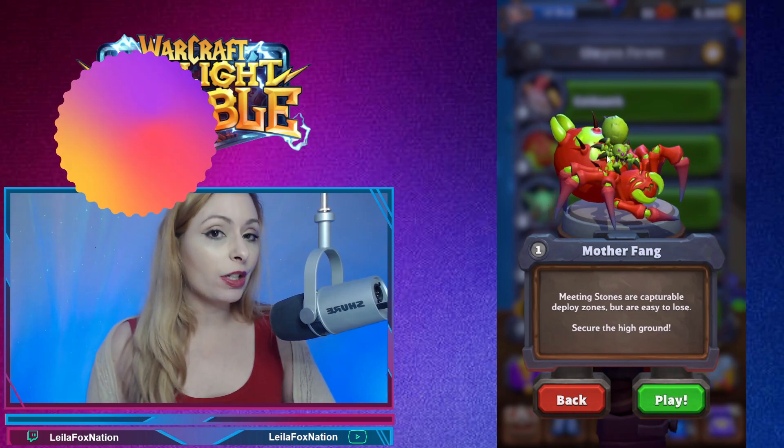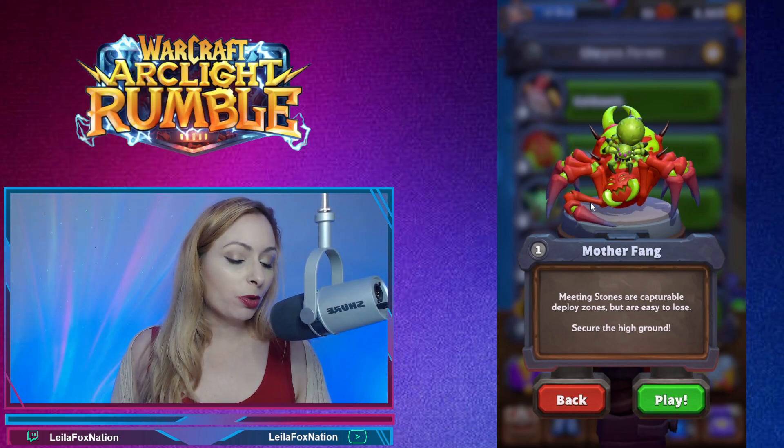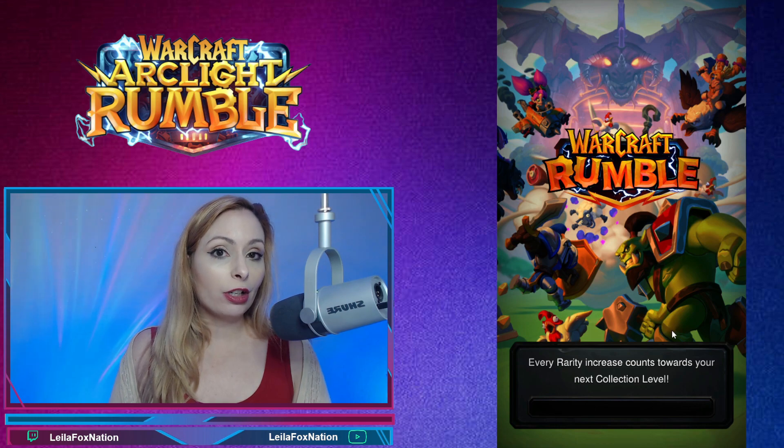Mother Fang is going to be the second boss that we come across in Elwynn Forest. With her, the Meeting Stones are Capturable Deploy Zones — easy to lose — so you want to secure the high ground.